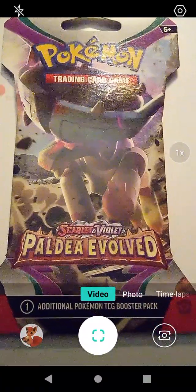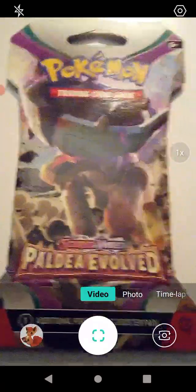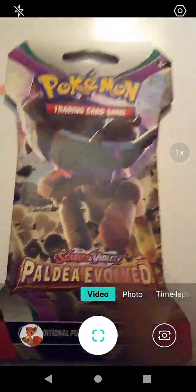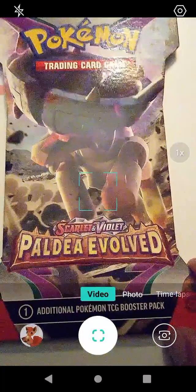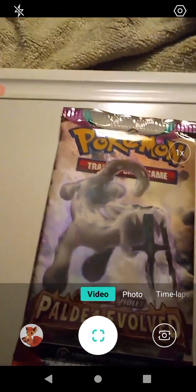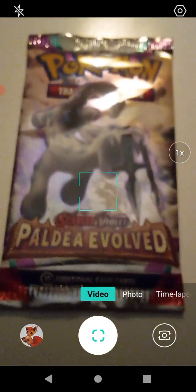Hello guys and gals! We're going to be opening up this booster pack from Walmart. This is Pao de Evolved and it looks like Ting Lu is on the front, which is pretty cool. As you can see, this has not been opened. Let's go ahead and slide this sleeve out — it's Scarlet and Pao, I think. Double check on this one: factory sealed, but not for long. We're going to open this up and go from there.